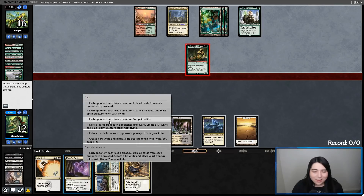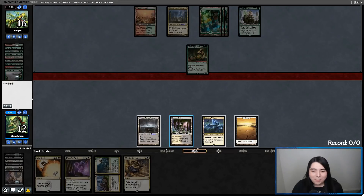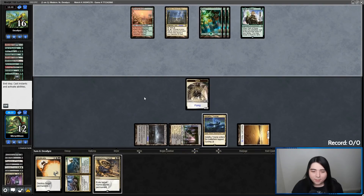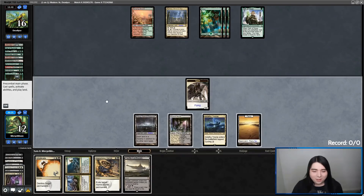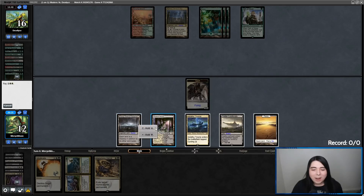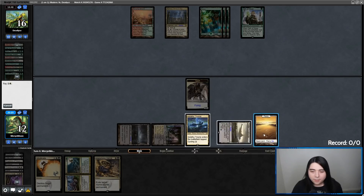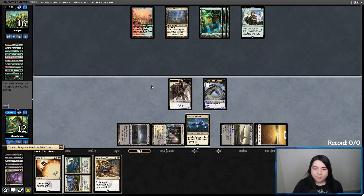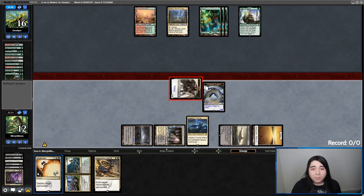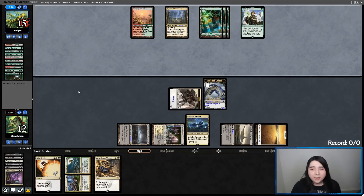Kaya's Guile — sack a creature and make a Spirit. Perfect, it worked. Lock the Wane. Now let's get back our Dragon. We've got lots of goodies in hand. I kind of want to Vindicate their Stomping Ground because I do not want them to get up to six for the Primeval Titan. In Search of Greatness — seems like a good card, I'll probably just Vanishing Verse that.